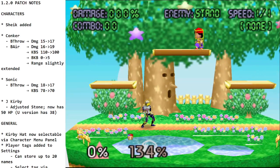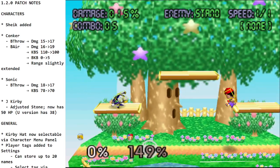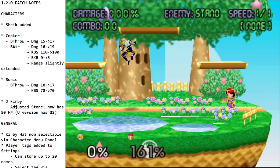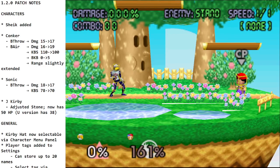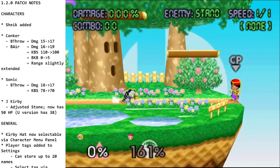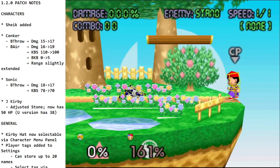Now specials. Neutral B — charge and you have the needles, which can be used in the air or on the ground. You can do single needles, you can turn around with it, and you can also turn around with a full charge. The timing is quicker than DK's but you can do it.